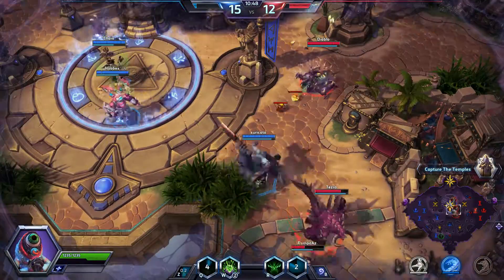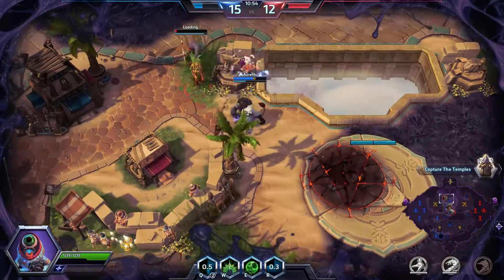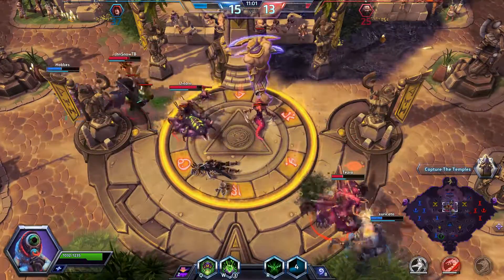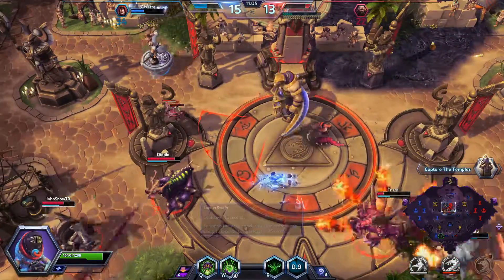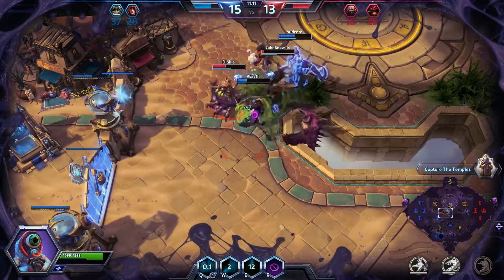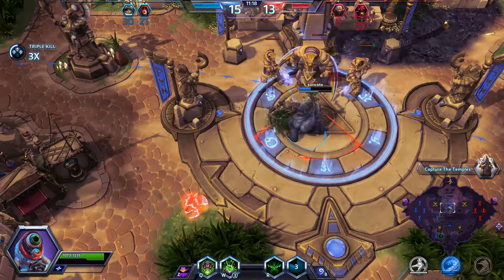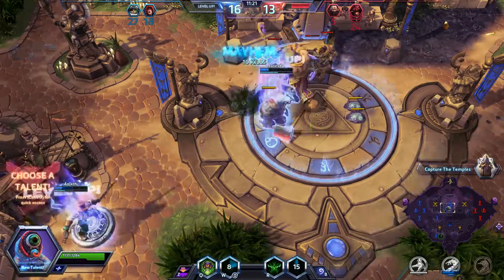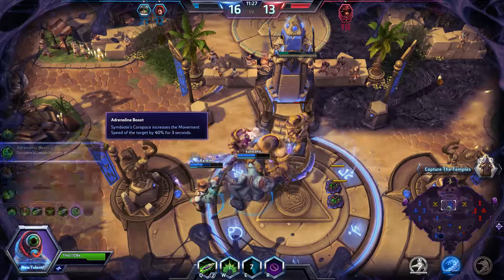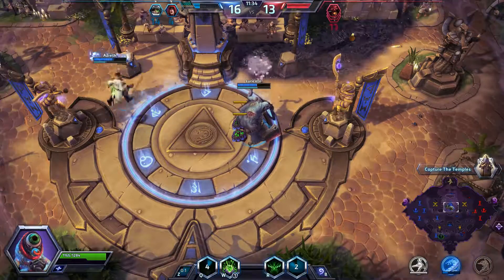Not sure what our Stitches is doing there. We're losing temples, Greymane — get in there. So the top hat build is just all about making your heroes tougher, increasing their DPS by adding extra pokes, throwing a little shield on there. And we're doing okay. Like I said, it does ramp up in the later game.